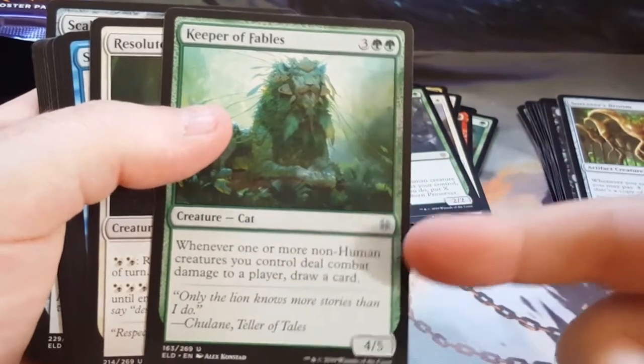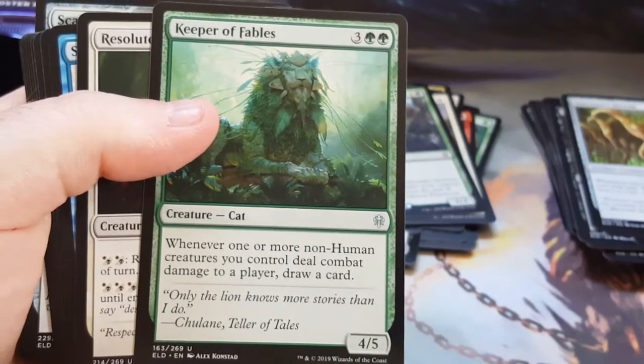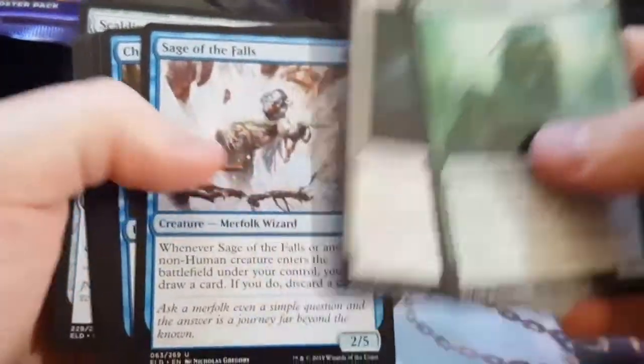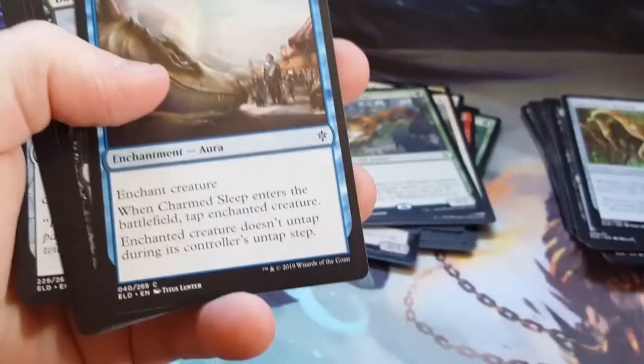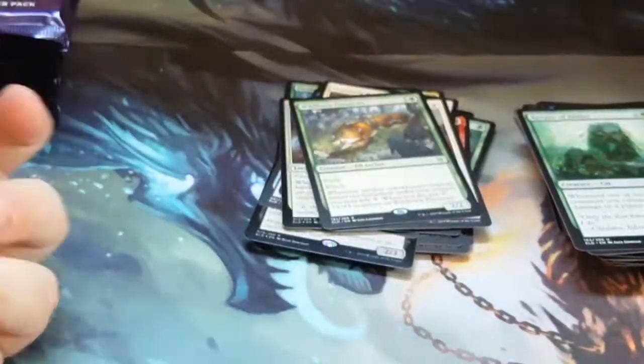Another green cat — I do make various cat decks for people, and that one I'm hoping to get a couple more of so I can put them in, because it's pretty good. It's good value for two cast. What is it — a five to cast four or five? With abilities it's always nice.